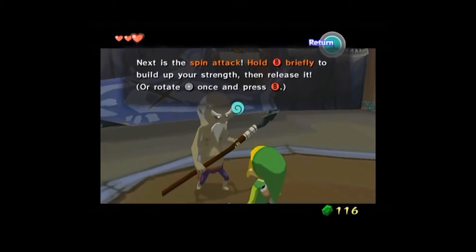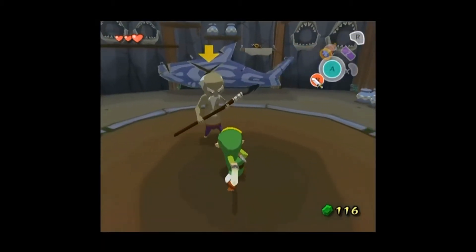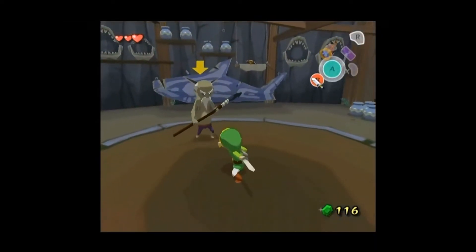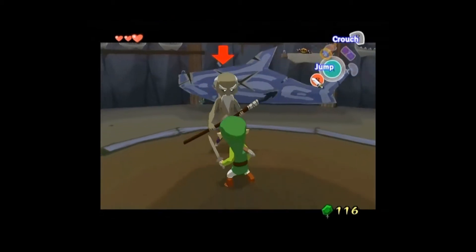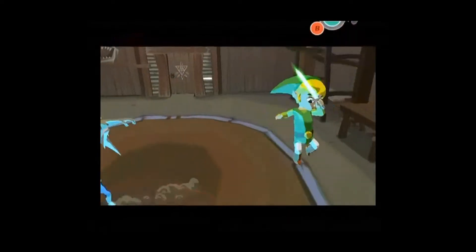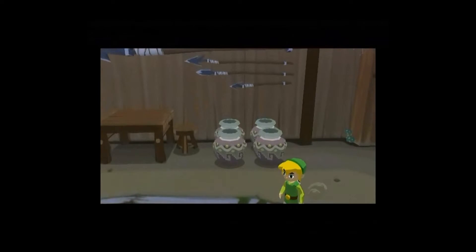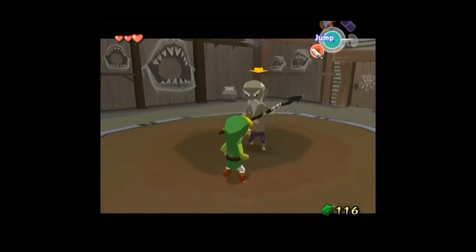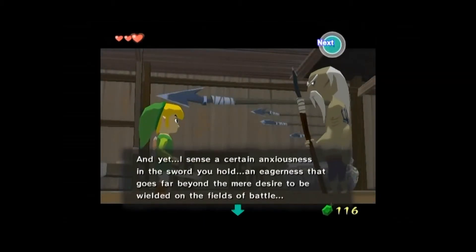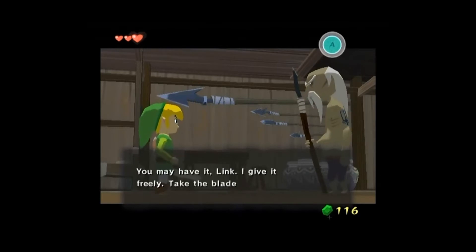Spin attack. He wants another one. Wonderful. Okay, this is the hard one. That is a parry. I will need those later on for Dark Nuts. And the jump attack. And those are the attacks we have in the game, folks. I have faith in you. And now we are allowed to keep the sword.